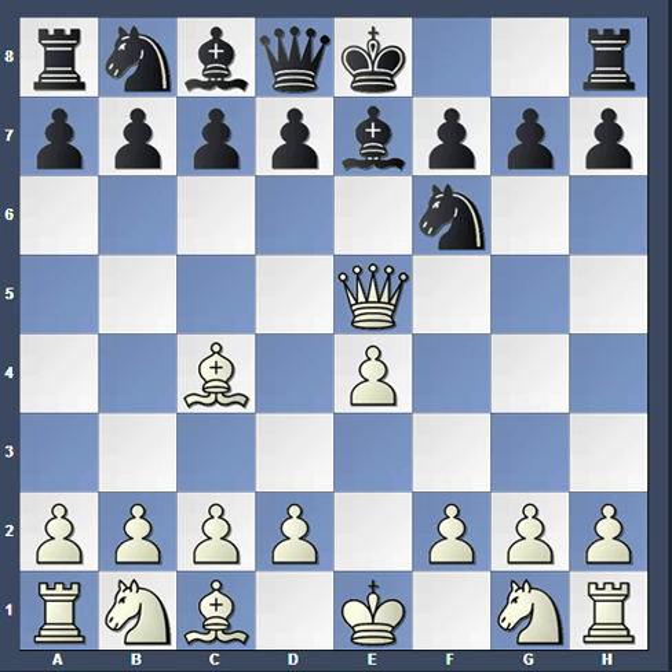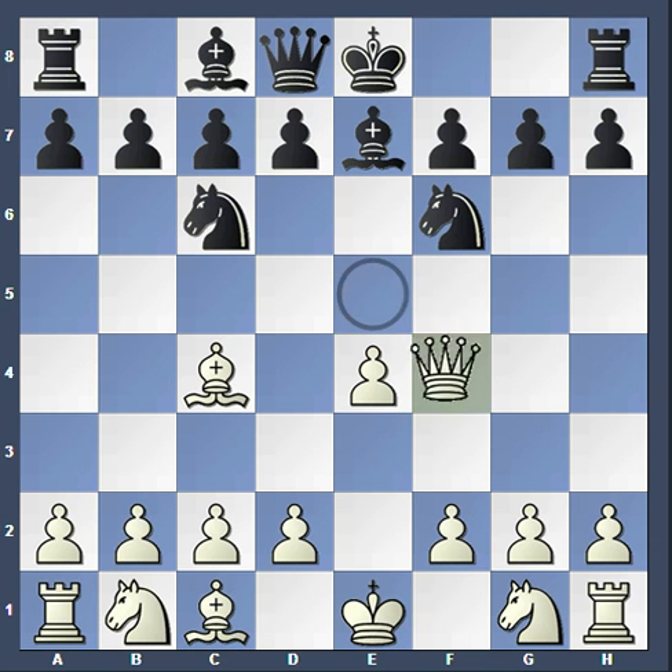The best move in this position is to take the knight and move it to c6. That is the best move because it puts a tempo on the queen and white has to retreat the queen. White would probably move the queen somewhere like f4.